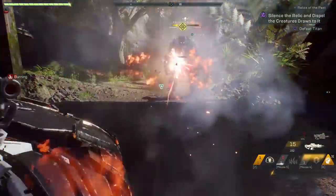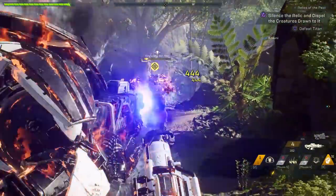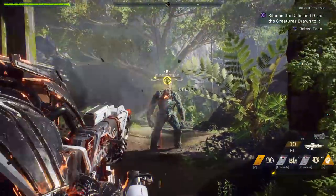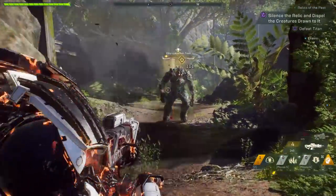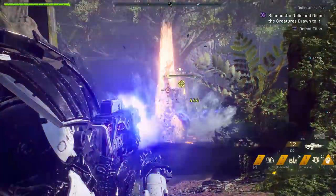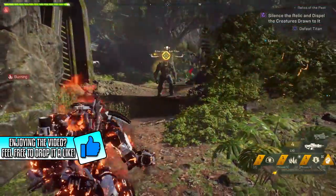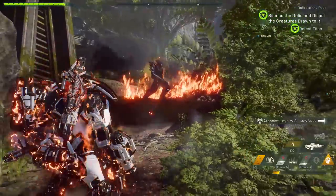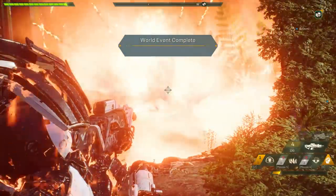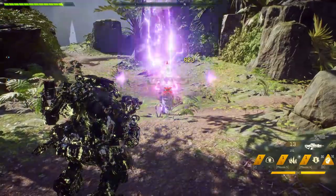Tip number 45: when Titans charge up their fists and have a glowing fire around them, that's when they have a weak spot. Make sure that you shoot those glowing spots on the Titan so that you do more damage. Tip number 46: if you want to kill a Titan very easily, make sure you're either running a Ranger or a Colossus Javelin because they're going to give you some pretty nice DPS potential. Tip number 47: very important for new players — Titans actually explode when they are about to die. So when they are on low health, make sure that you keep your distance from them.